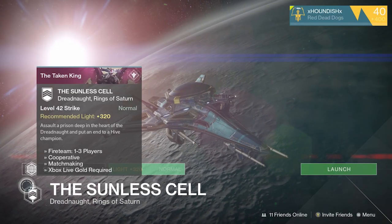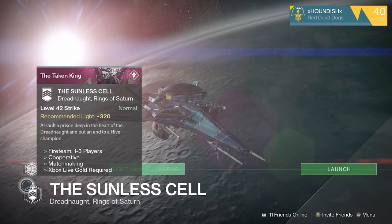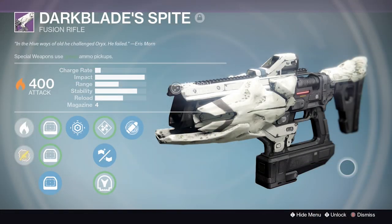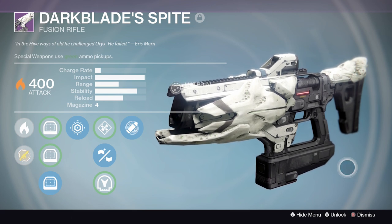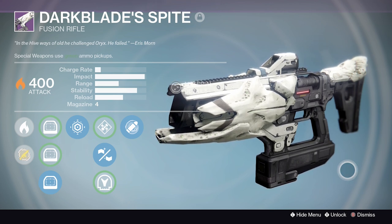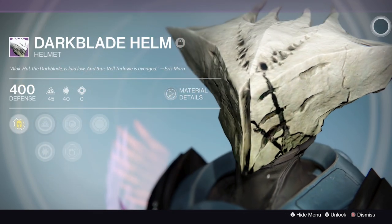Finally, we have the Sunless Cell strike. From here you can obtain the Dark Blade Spite fusion rifle as well as the Dark Blade's Helm for the Titan. Dark Blade Spite has the same visual style as the Grasp of Malak pulse rifle, which is pretty cool. It's a super high-impact fusion rifle that charges very slowly, but it can be an absolute beast. The Dark Blade's Helm is a pretty scary-looking Hive-themed Titan armor piece.